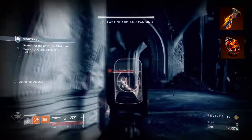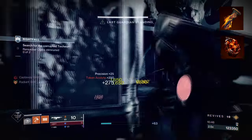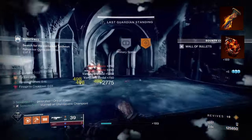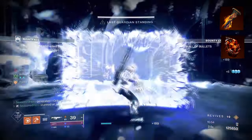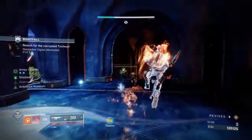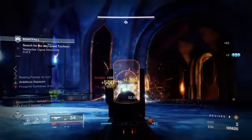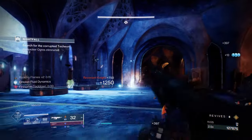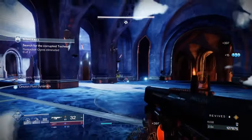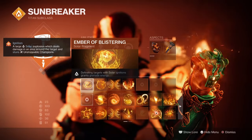To start, you're going to want to have Consecration, where upon sliding and activating your melee you will launch a wave of solar scorch towards the target. Pressing the melee button again launches another wave that ignites. Then you want to have Roaring Flames, where final blows with solar abilities increase the damage of your solar abilities. Roaring Flames will play a pivotal role in how strong our melee and grenades get over time, as this will allow us to debuff targets when Revitalizing Blast is active.